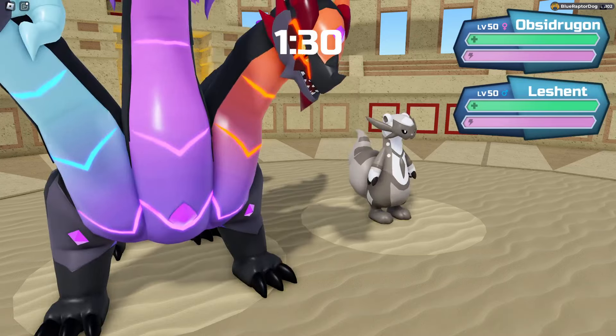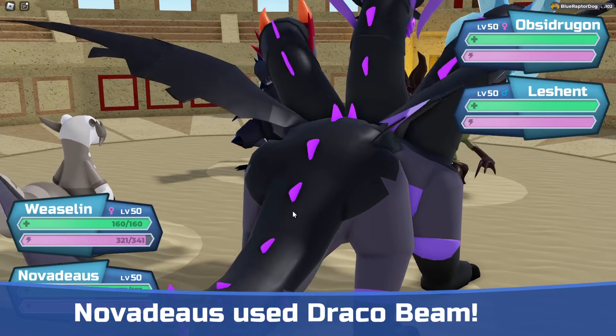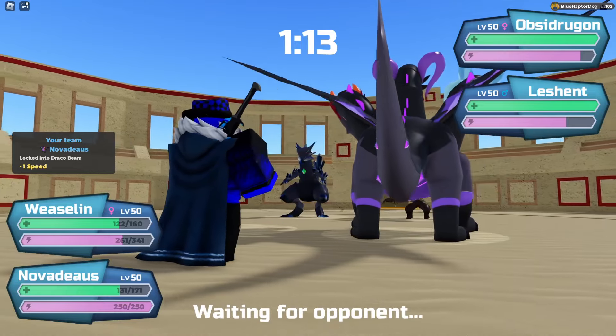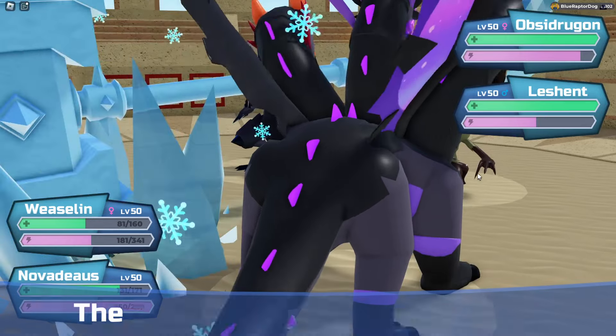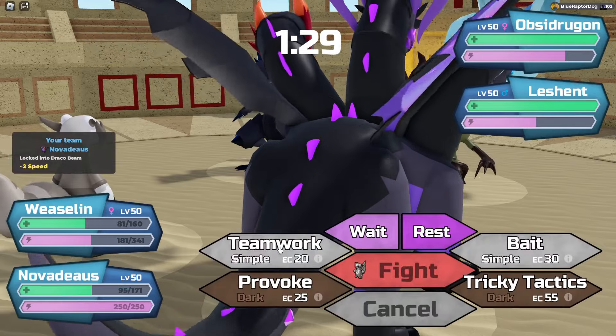This is a supportive Weaseland so we're gonna use Teamwork on Novaday. Lachen's scary but I can definitely deal with it. There we go — our attack will be boosted along with Obsidian Heart. Oh, you gotta be kidding me! Much better, that's definitely interesting. We're gonna Teamwork again since that didn't go how I wanted it to. Emerald Scram, Draco Beam — I don't know why it has much spatter, I'm not gonna question it. There we go, we got a boosted attack along with Obsidian Heart — they are trying so hard to get rid of Weaseland!